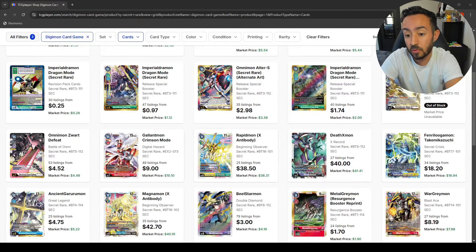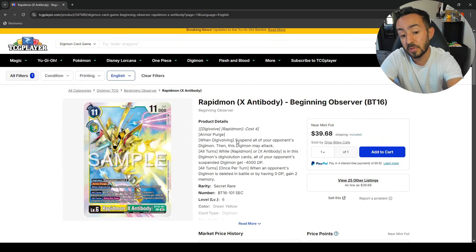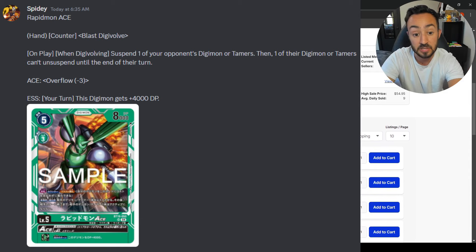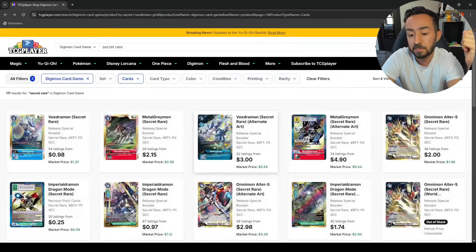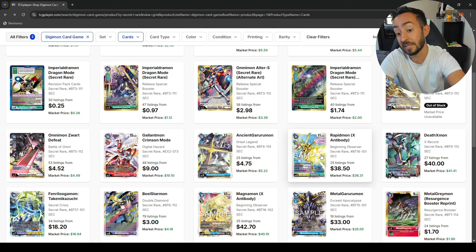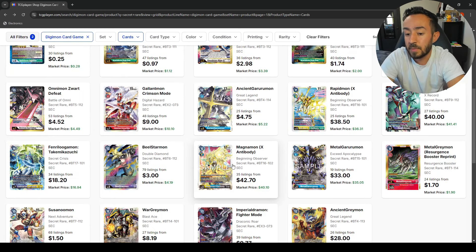For the RapidMon X here, I think you're going to see a price uptick especially because we got the new RapidMon X announced, which is going to bump this up to more attack power. It's going to bump up the DP, so RapidMon X — I would suggest you pick some up sooner rather than later. CrimsonMod just fell off because the Ace just overtakes it. Magna is still sitting pretty high at 40 bucks.